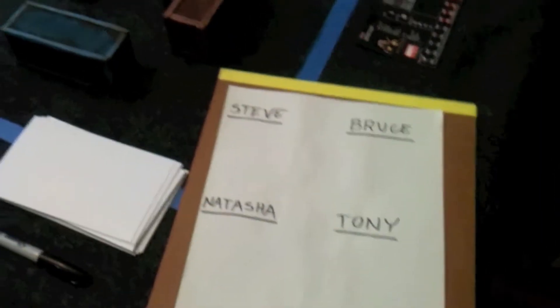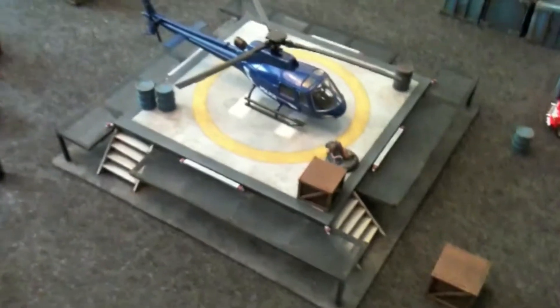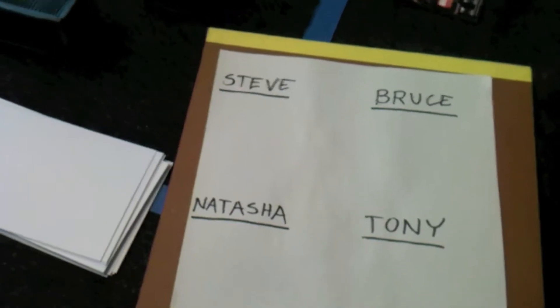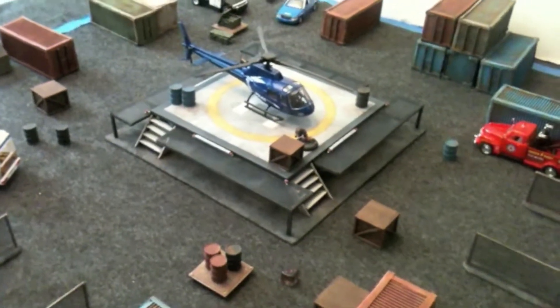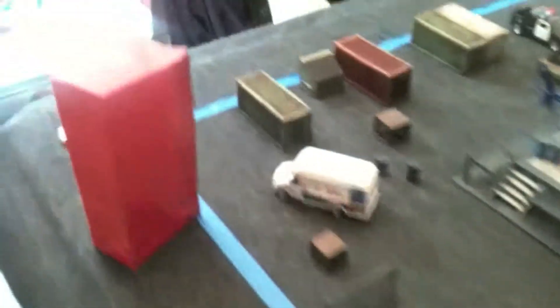Here's how you score points in this scenario: every time you end a turn with one of your models on top of the helipad, you score one point for each model. So let's say Steve just finished his turn and has Toad on top of the helipad — that fabulous device scans Toad's DNA, be it Skrull, human, or mutant in this case, and Steve gets one point. Now we go to the bag and draw a new die.